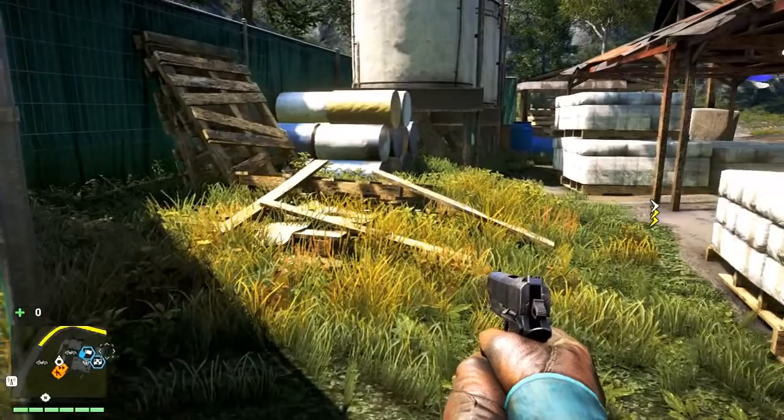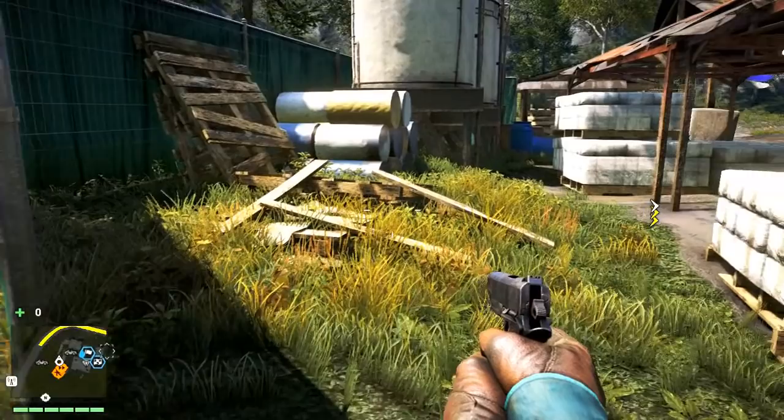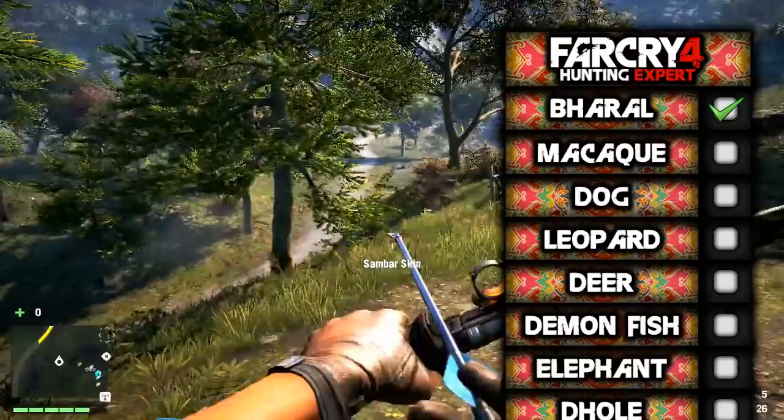This is going to be a quest to kill every animal in the game. I made a checklist that you can see on screen containing all the animals in the game, and each time we kill one and successfully skin it, we can tick it off our list, then move on to the next one — and it keeps going until I wipe out all these animals and become the hunting expert.